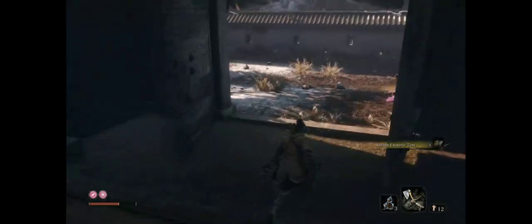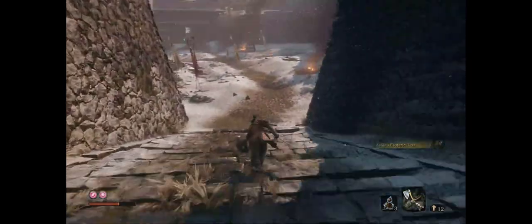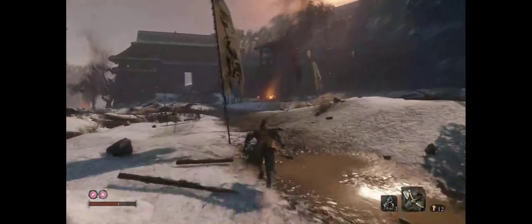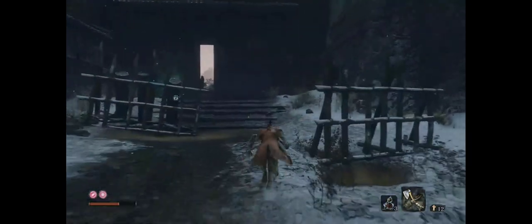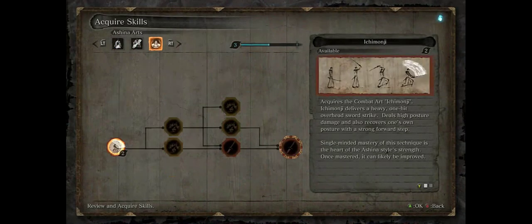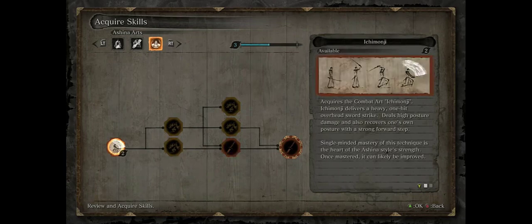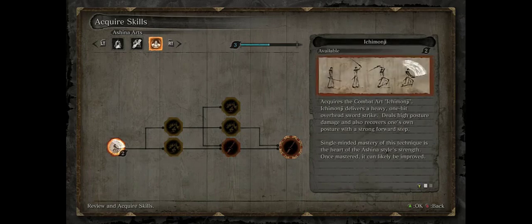We're going to go back to idle. It's going to unlock not just a combat art, but a whole skill tree of combat stuff. One of the best skills in the game is Ichimanji Double — it's great, it's nearly uninterruptible, so you're almost always going to power through. And it actually gives you posture back every time you pull this move off. The only thing I don't like is there's a slight delay for it to charge up.